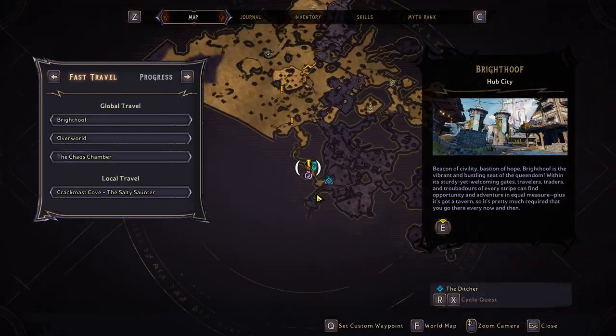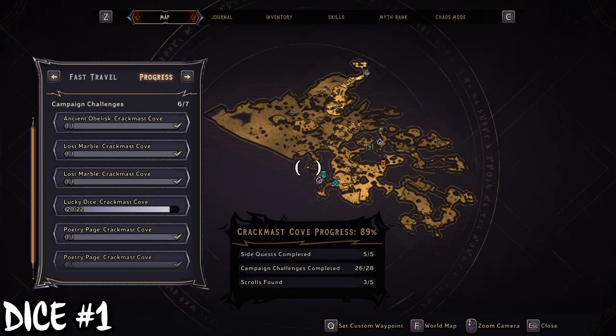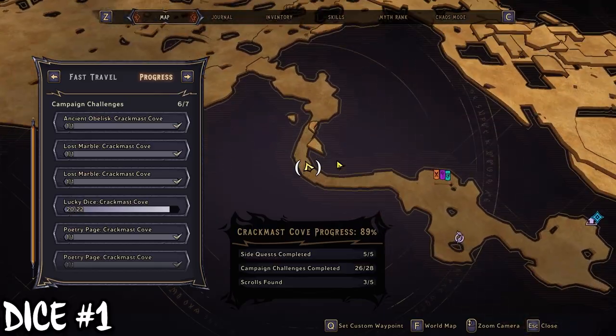To start off with, you want to pick up the side mission the second you spawn at Crackmask Cove. It is the main mission for the area called the Trial of Crocodile Phil, and if you don't pick it up, you will get progression blocked multiple times trying to get around to these locations.